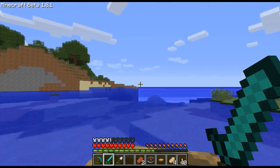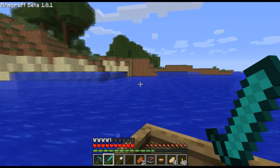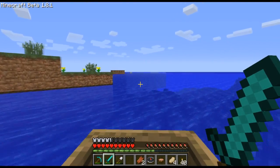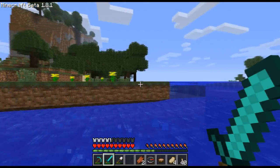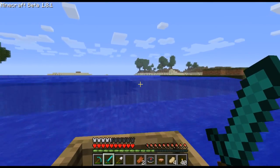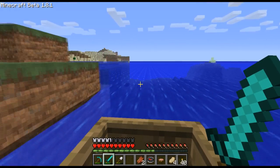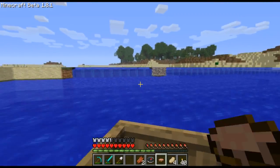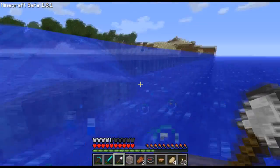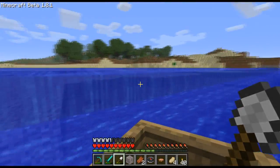According to our compass, our spawn point is this way. That's glitching out. This world is glitching out like crazy. Yeah, I don't remember any of this. Why is this world all glitched? Why can't I get up there? I think this world is screwed up or something. Is this world not compatible with 1.8 or anything?